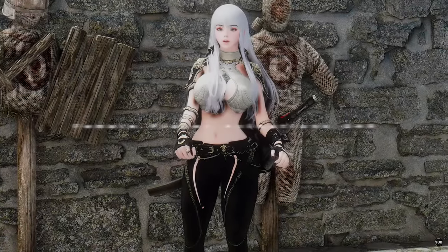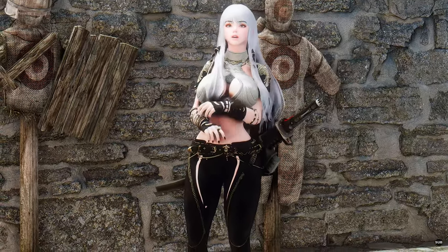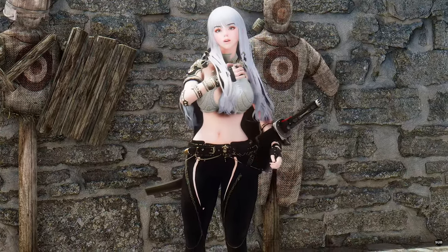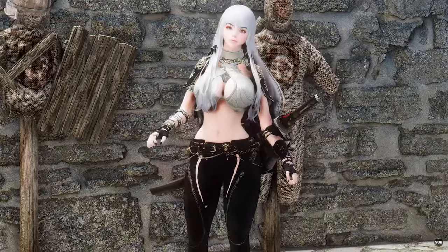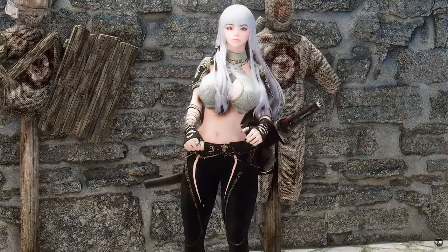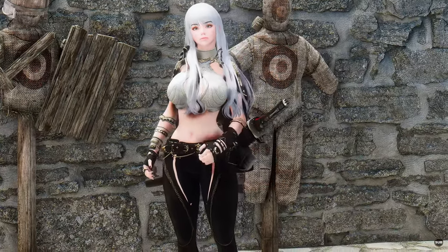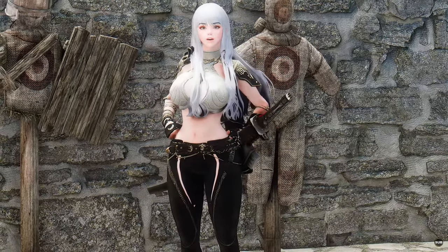Similar to Male Animations, Female Player DAR animations are also available. This mod adds 12 new idle animations, each 50 seconds long, to give your character more lifelike and varied movements. Whether it's checking armor, rubbing shoulders, scratching heads, folding hands, or shifting body weight from one leg to another, your character will look more natural and realistic. These animations add extra immersion to your gameplay and make your character feel more alive. Add some personality to your female character with the Female Player Animations DAR mod.